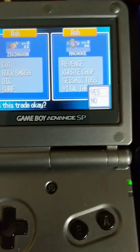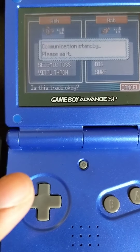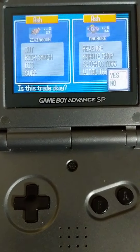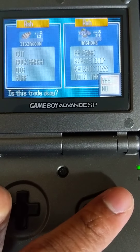So let's go ahead and get this done. The Machoke is going to go from the blue Game Boy to the gray Game Boy, so you get to see it in a nice bright, vibrant color. Alright, let's get this done.